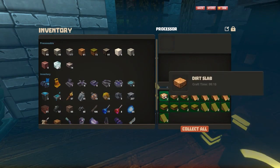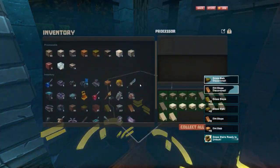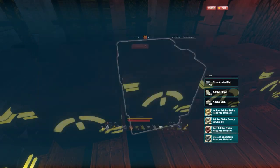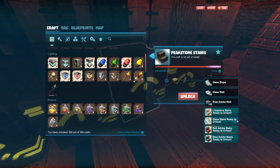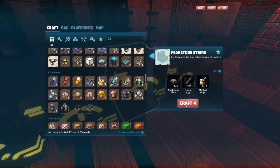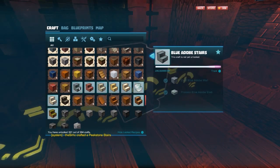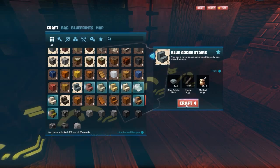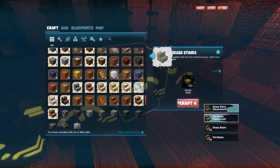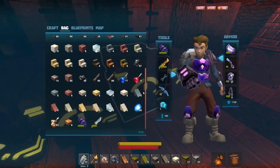First let's unlock all of these. I got a bunch of slabs and slopes made up of all of these. Let's just hit F, collect these all, and then we should be able to go and unlock everything. Unlock the peakstone — let's craft four since we can right now. We can unlock the blue adobe and craft four of those, the red adobe, craft four of those. And there we go. We got all our blocks, so now we should have slabs, slopes, and stairs of all of them.